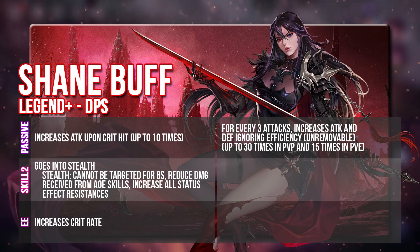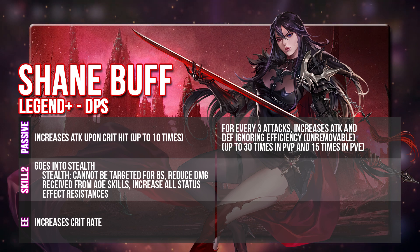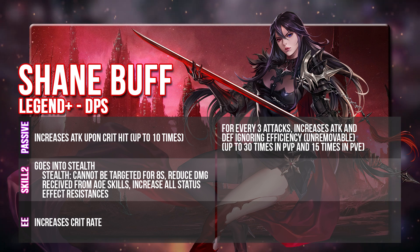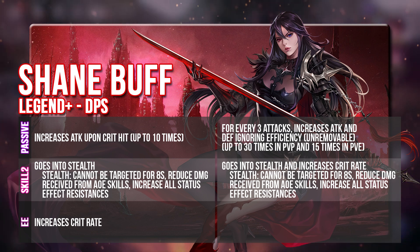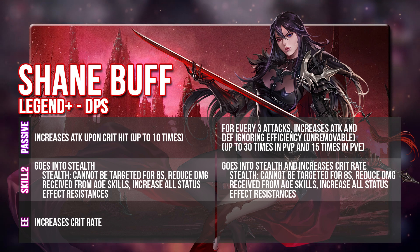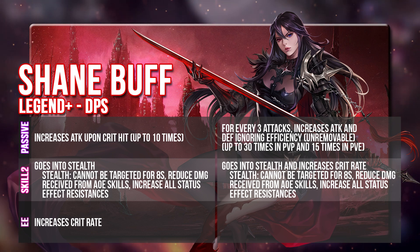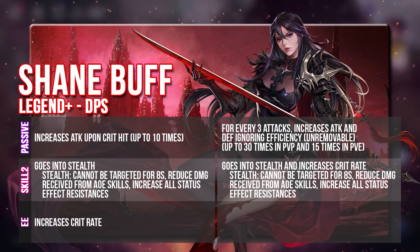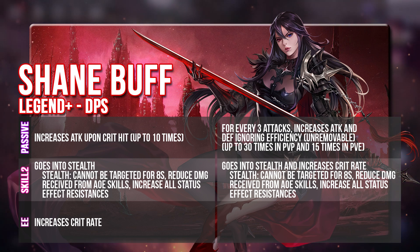You can stack up to 30 times in PvP and 15 times in PvE. This is a massive boost in terms of Shane's damage capabilities because previously she didn't have the Defense Ignoring Efficiency part. Adding that on and stacking up to 30 times is going to be a huge deal for her in PvP, bringing her capabilities up to all the newer heroes. For Skill 2, she basically takes on whatever she has from her exclusive equipment and adds it as a permanent upgrade, so you don't need her exclusive equipment to give her the Crit Rate. Overall, this bumps up her output by a huge amount.